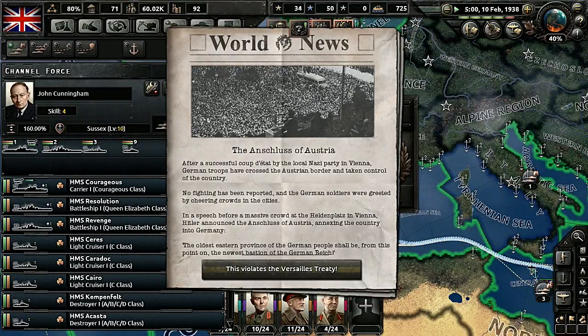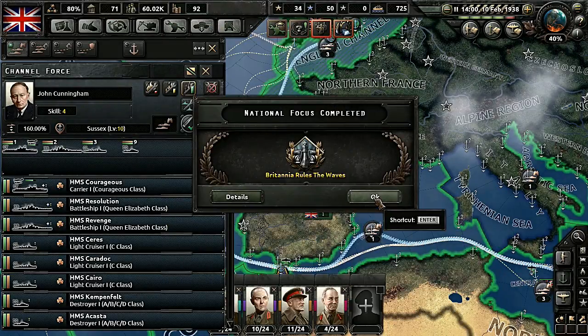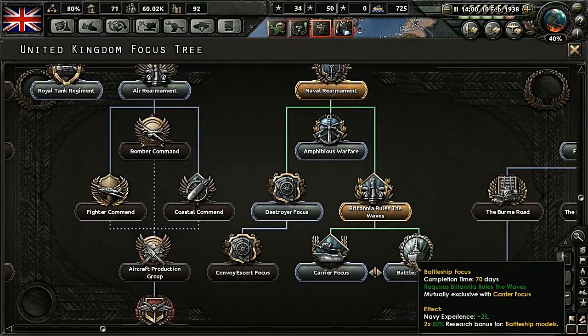Anschluss of Austria — after a successful coup d'état by the local Nazi party in Vienna, German troops have crossed the Austrian border and taken control of the country. No fighting has been reported and German soldiers were greeted by cheering crowds in the cities. In a speech before a massive crowd at the Heldenplatz in Vienna, Hitler announced the Anschluss, annexing the country into Germany — the oldest province of the German people shall be the newest bastion of the German Reich. Violation of the Versailles Treaty. We're not really doing anything about it — but we got that bonus.